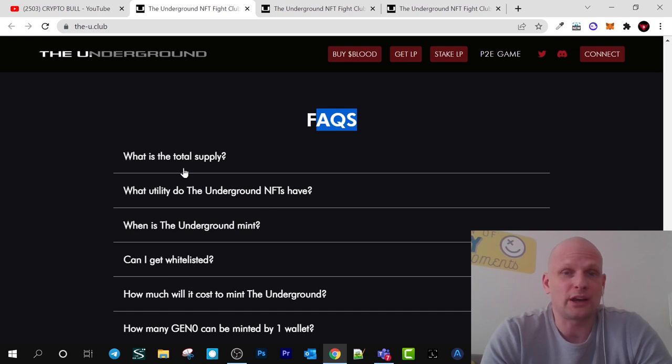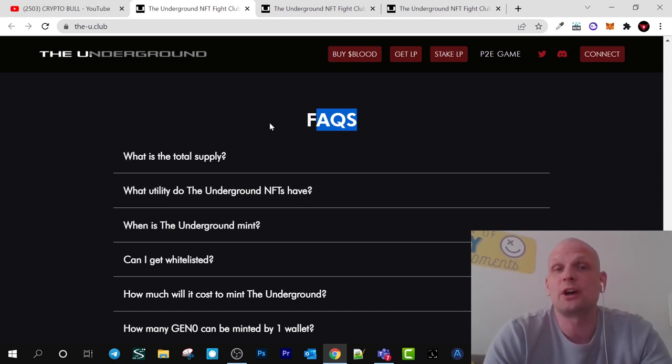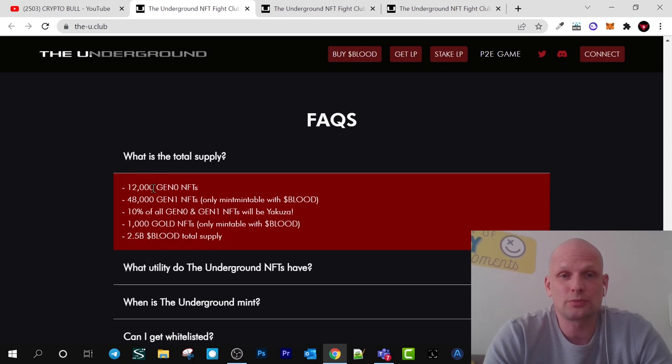If you are interested in frequently asked questions, you can find pretty much all information on their white paper — how it works, how you can make profits, and how you can stake. The total supply is: 12,000 Gen 0 NFTs which are fighters and Yakuza NFTs; 48,000 Gen 1 NFTs, only mintable with blood tokens; 10% of Gen 0 and Gen 1 NFTs will be Yakuza; 1,000 gold NFTs only acquirable with blood tokens; and 2.5 billion blood total supply.